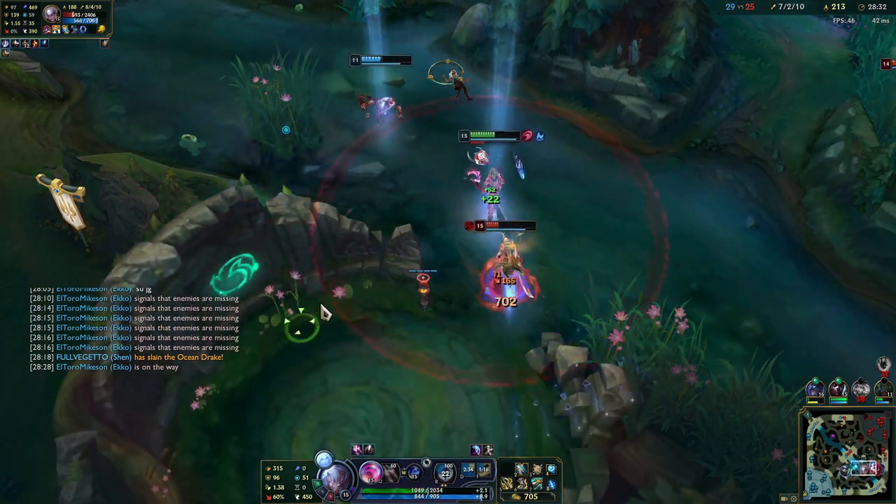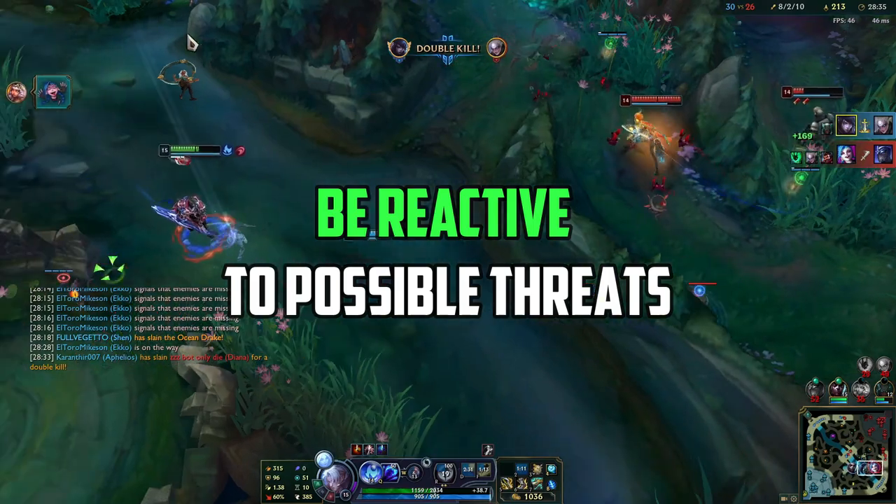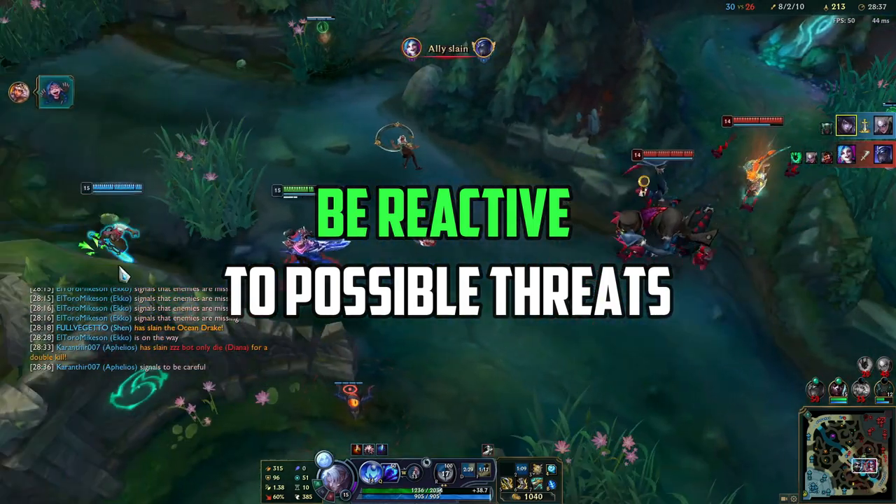We react to the possible threats that the enemy team has — like Thresh Q and Diana ult — and with that we win the teamfight and avoid our team getting killed by Diana.